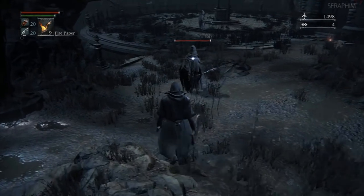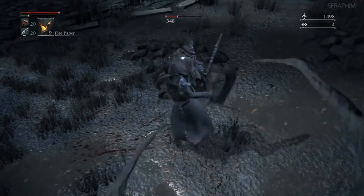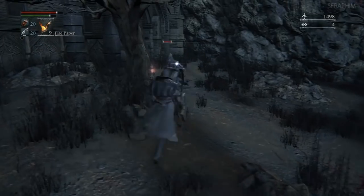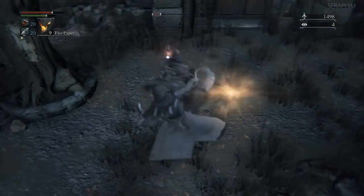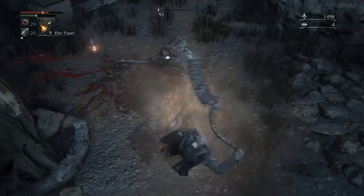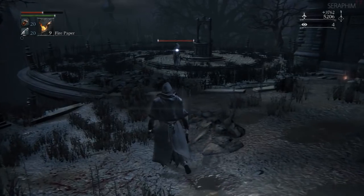When you fall down the roof here and come over into this particular plaza, there are going to be two hunters — the Yhar'ghul Unseen Hunters. I missed my visceral attack, which is a pretty interesting choice against a guy who has a rifle spear, which is incredibly dangerous. These are enemies that, if you come here without decent weapons, you can have a lot of trouble with, because NPC fights in Bloodborne are arguably some of the tougher encounters in the game.